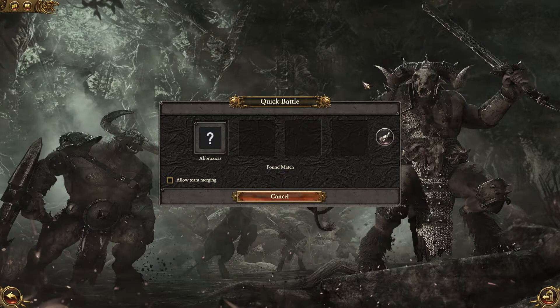We're going to try out the greenskins this time. There have been a lot of changes — they are so cost-effective, it's crazy for a lot of the things they get, especially with their heroes and lords now.